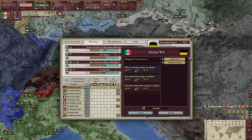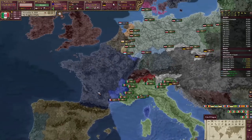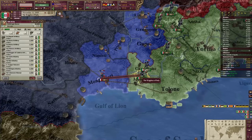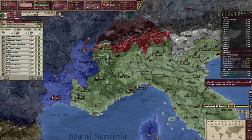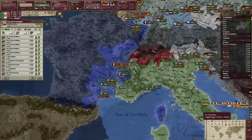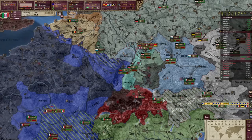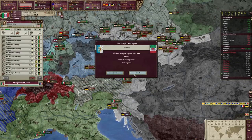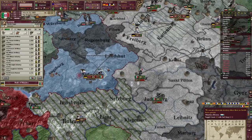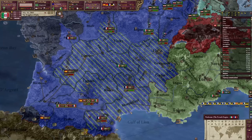We're going to war with the Austrian Empire to liberate all of our cores. We will call in the one and only North German Confederation. Austria has a lot of friends — Spain and France are called in — but we'll beat them with the help of Germany. We're going to ally Belgium, but they won't join against the French. White peace Bavaria, just so the Germans can fight more important countries.